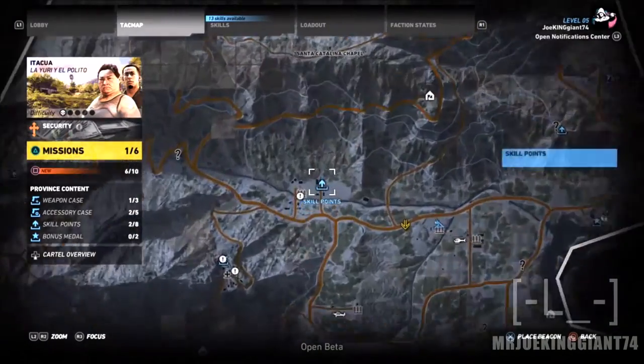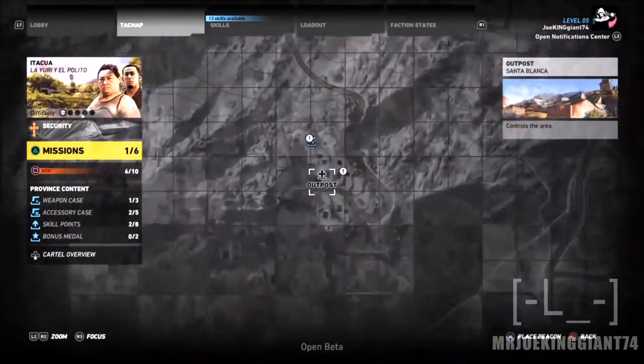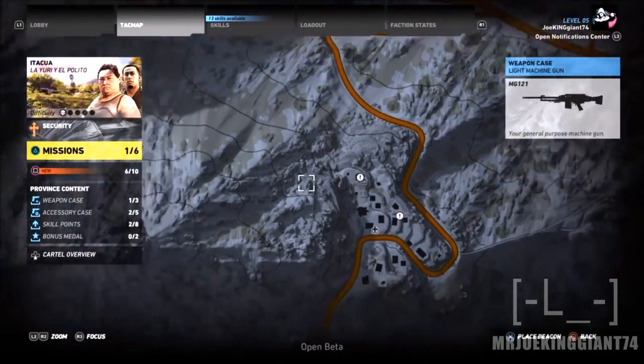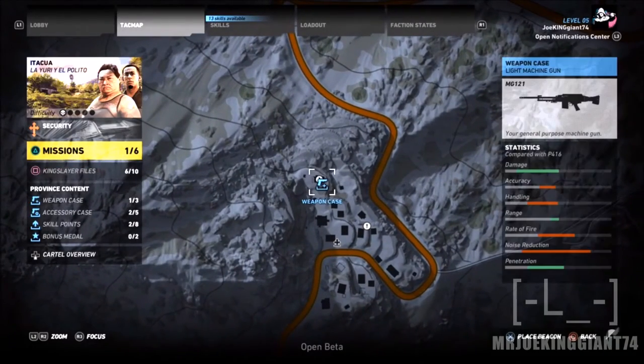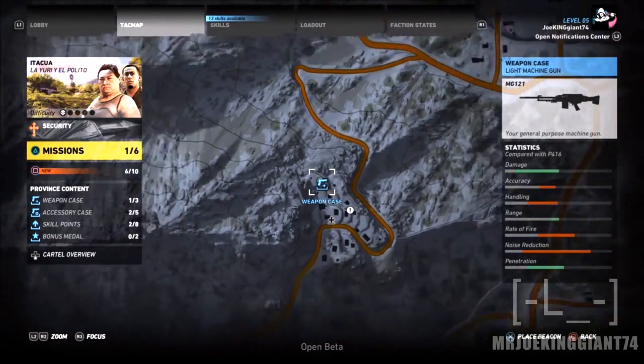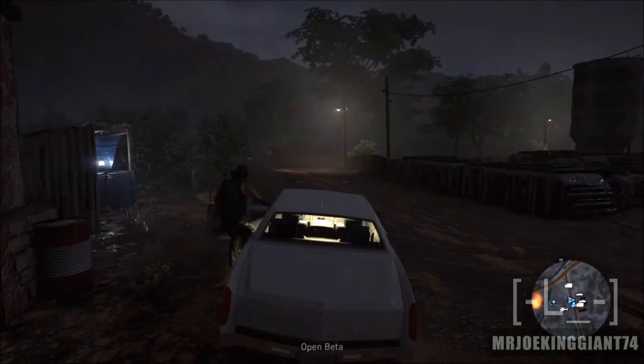Once you interrogate them for equipment cases, make sure you head over to your map. You should be able to see these blue icons — these blue icons are gonna show you what they are. Some of them are guns, some of them are skill points, and the other one is the attachments for your weapons.